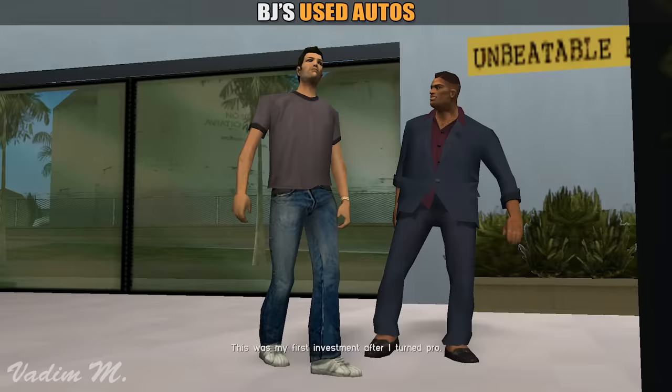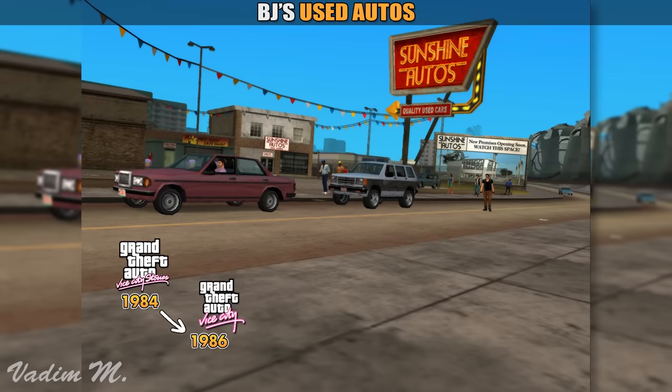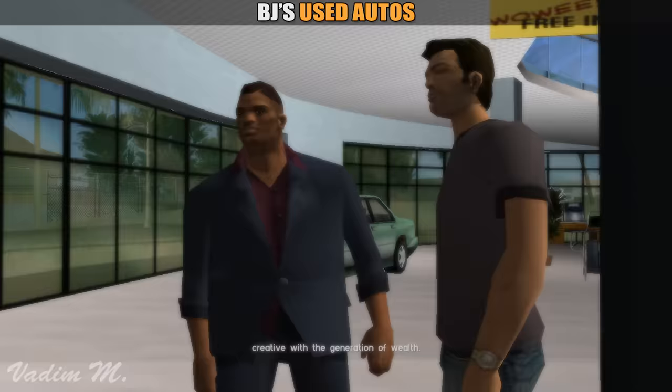Well, I'm very sad to be selling the dealership to y'all. This is my first investment after I turned pro. Sadly, the developer never implemented this feature to the final game, and the property always has the same name no matter what. What is more sad, this idea wasn't even brought back in Vice City Stories, which is set two years before the main event. What if B.J.'s Used Autos used to be its beta name? You can find both names in the official manual. I give up on this one.